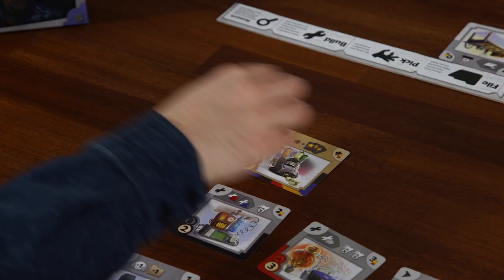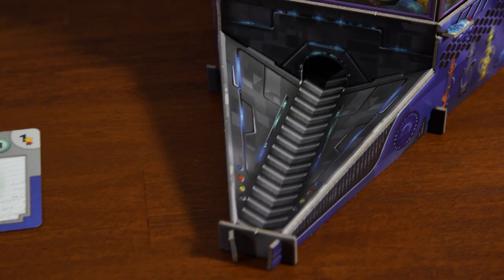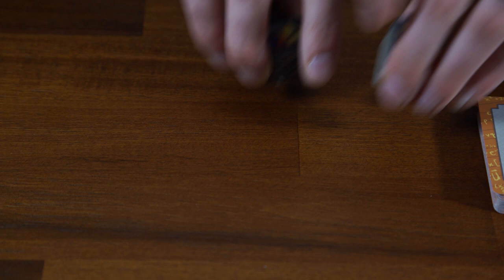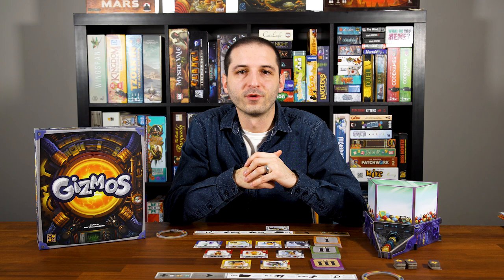Deal out in the middle of all the players 4 level 1 Gizmos, 3 level 2 Gizmos, and 2 level 3 Gizmos. For the level 3 deck, shuffle them up and remove 20 at random before dealing out those two. Then put the energy dispenser somewhere in the middle, accessible to all players, and fill it with the marbles. Ensure that all victory point tokens are within reach of all players.